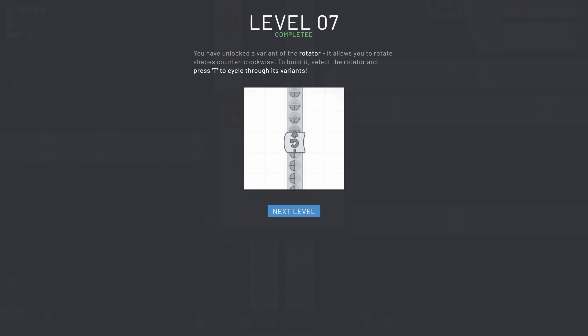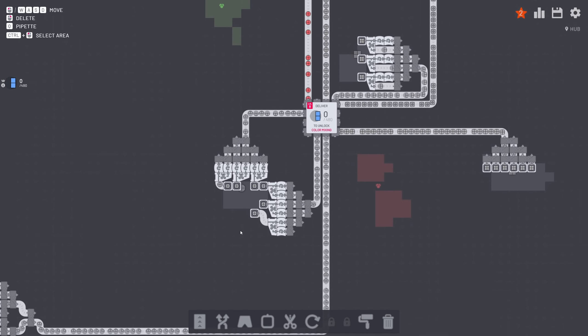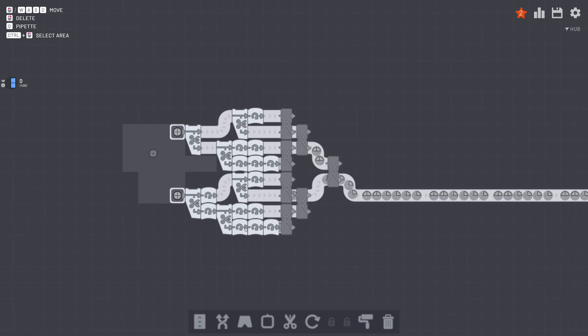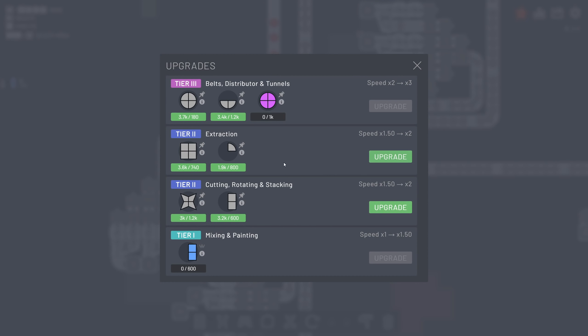Level 7 completed! I have now unlocked the rotator in the counterclockwise direction. So basically, where I used to have to rotate it three times, I can now only rotate it once. Really cool. So I also can unlock something here - extraction upgrade and cutting, rotating and stacking upgrade. These shapes are getting a little complicated here. I need a purple circle but I can't do that yet. I can do a blue shape though.